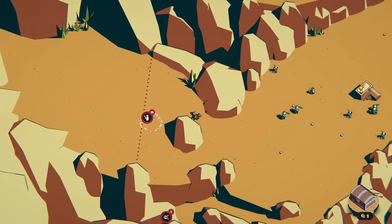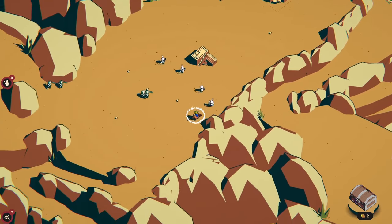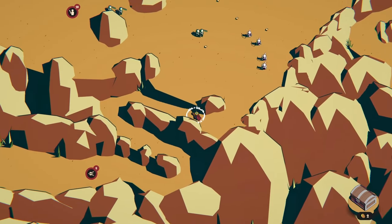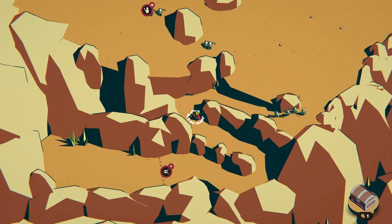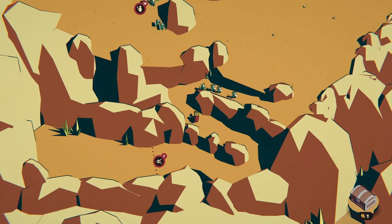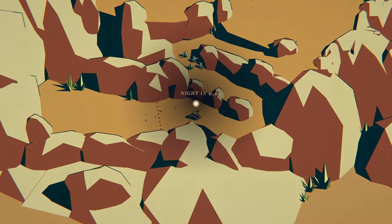We're going to go for the hunters, pop the knights here, and keep that extra two gold. I usually position them around about here so they do some damage and act as a distraction. Units are all in place, let's go.